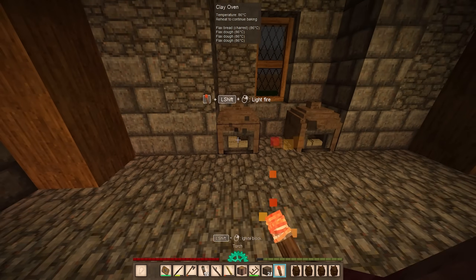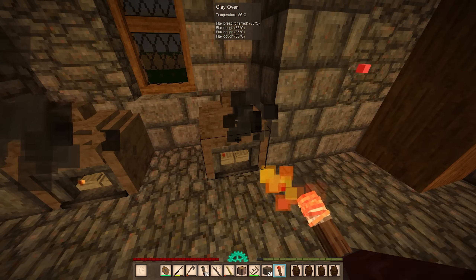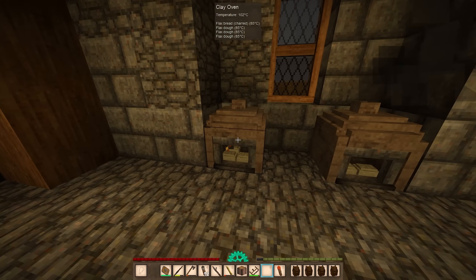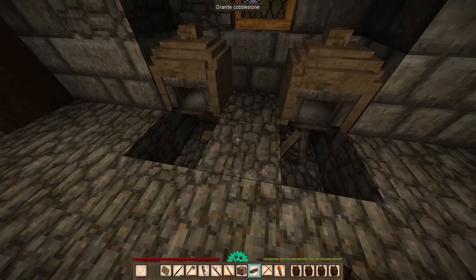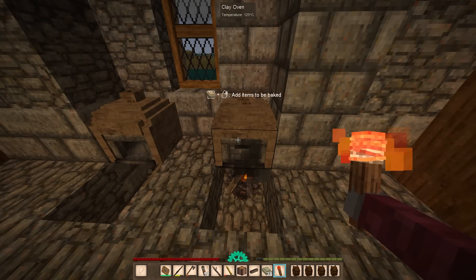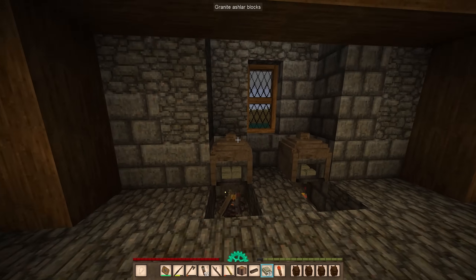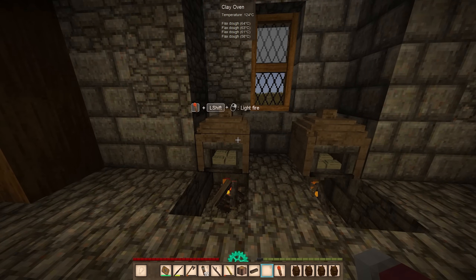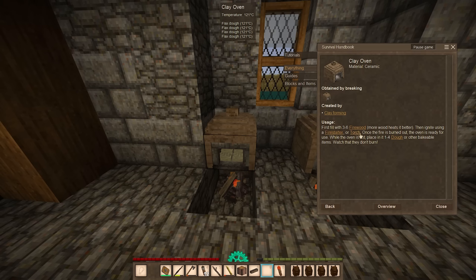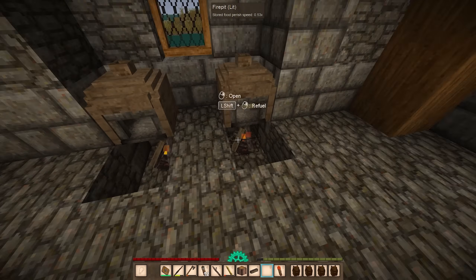I used a bunch of the flax flour I had to make some dough, and then I built these fire clay ovens. I keep lighting them with these torches, but it seems to burn the bread a little bit — I think I'm doing something wrong here. I don't know if I need a fire underneath them. The temperature's not going up but not going down. First, fill with three to six firewood — I may or may not have skipped the first step in the guidebook.